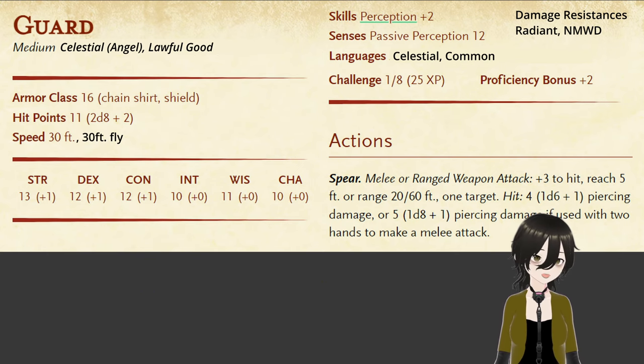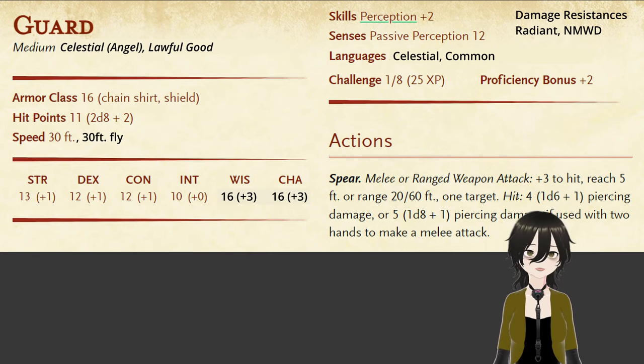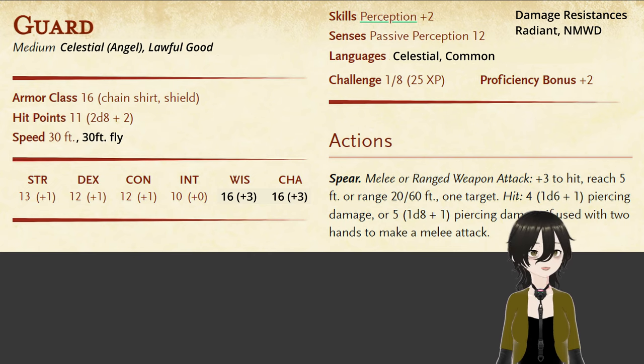The next bit is bookkeeping: we're going to increase its Wisdom score and its Charisma score to 16 if they're not already higher. So for this guard, we're going to bump both of those up. I'd also make its primary attack stat a 16, just so it actually has a chance to hit. If you look at the imp, they have a 17 in Dexterity, so it's about appropriate that this angel might have a 17 in Dexterity as well.